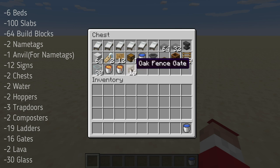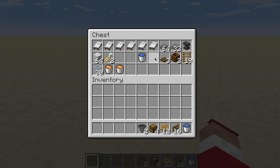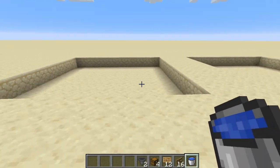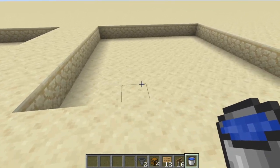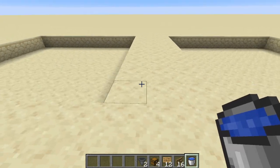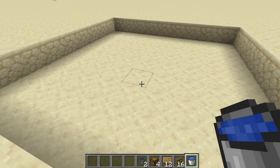You can actually make it twice that if you want — 1400 iron ingots an hour. Start out by grabbing some water gates, signs, chests, and a couple hoppers. The first thing you're going to want to do is cut two nine-by-nine holes in the ground with three blocks between them. Make sure those nine-by-nine holes are only one block deep.